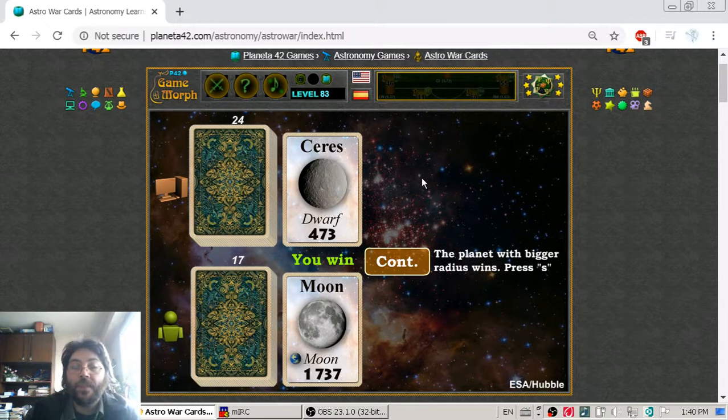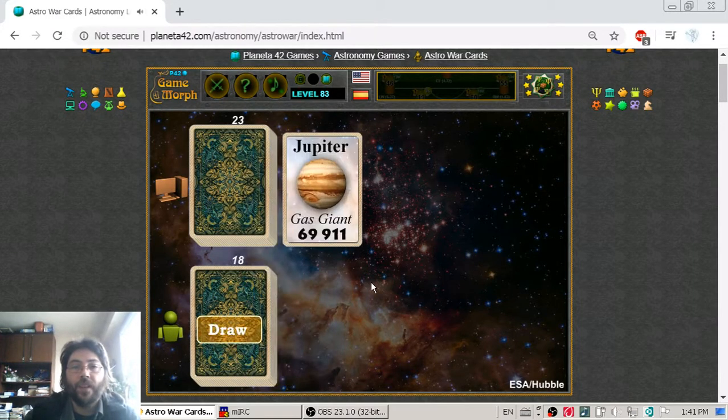The size of the planets in the solar system. The computer plays Ceres, which is from the asteroid belt, and I play Moon — the natural satellite of Earth — with a radius of 1,737 kilometers. I got this one.